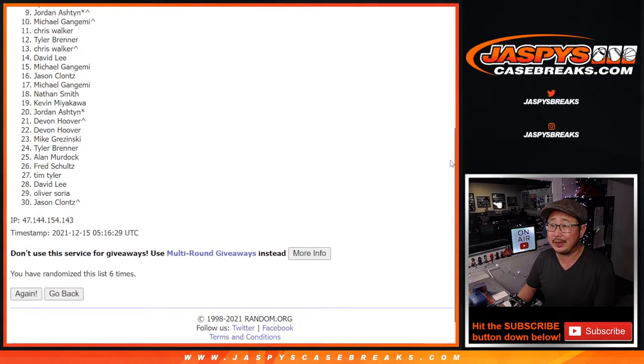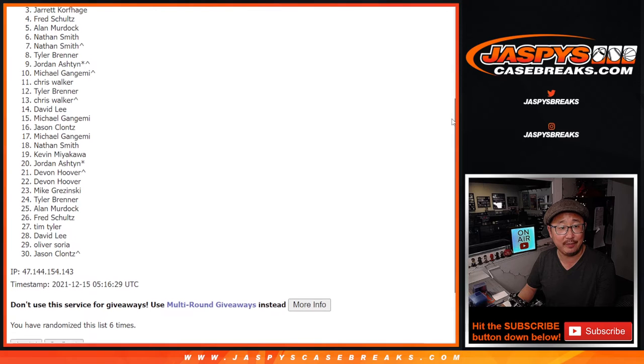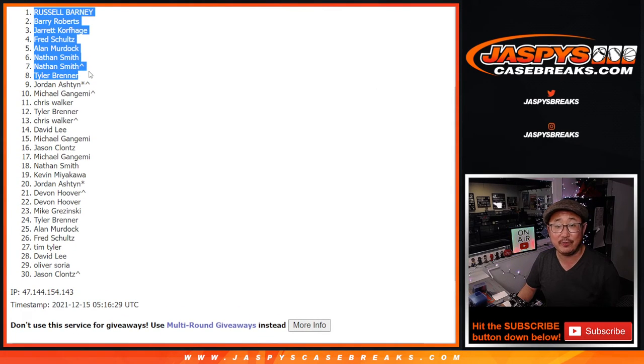So from nine on down — Jordan, very close, no cigar, but thanks for giving it a go. Top eight though, you're in that break: Tyler, Nathan, Alan, Fred, Jarrett, Barry, and Russell. Congrats to you. We'll see you for that dual case break maybe later tonight at JazzBeesCaseBreak.com.